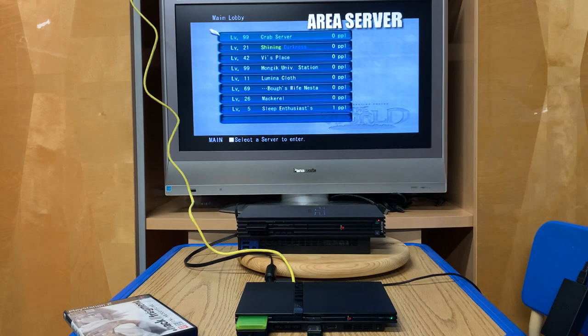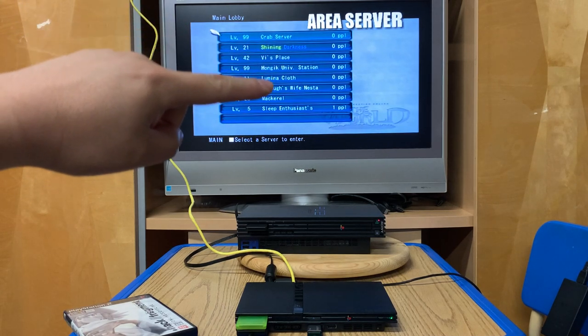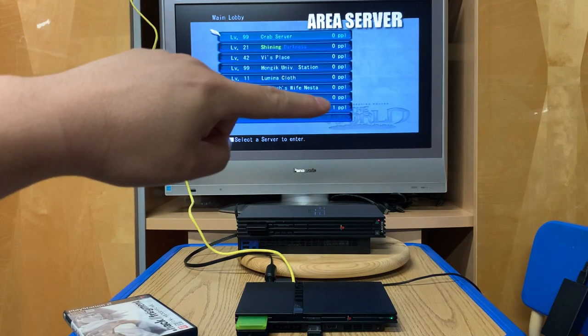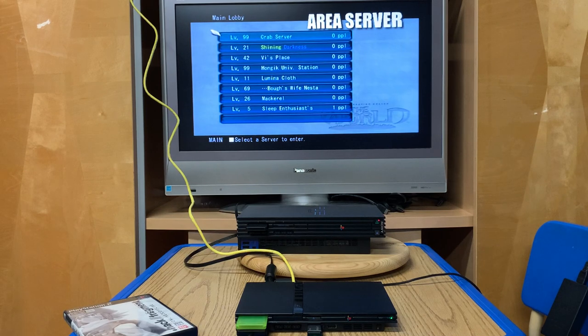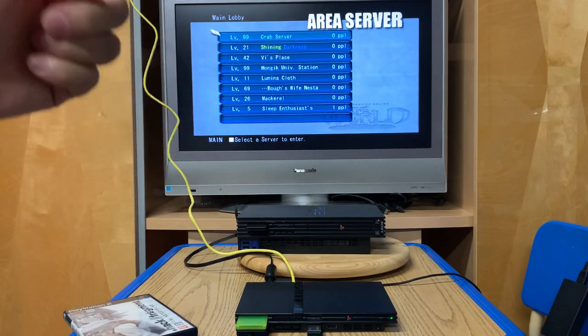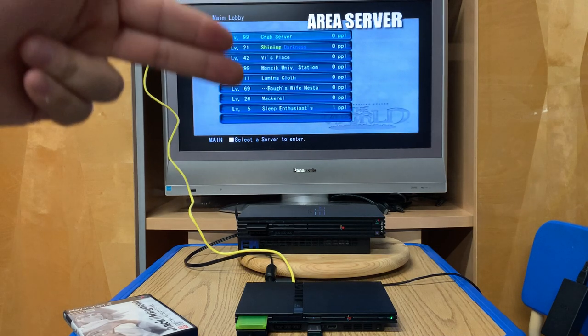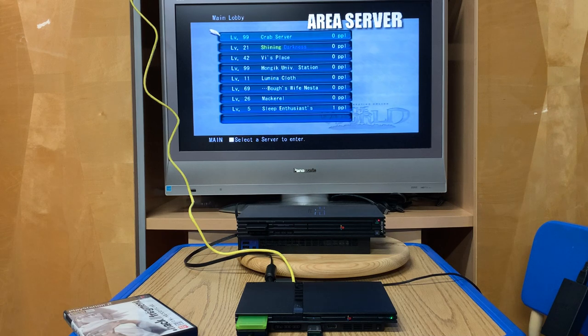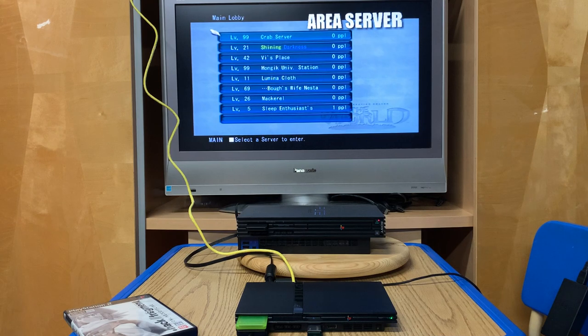If it says three, you cannot access the server. If it says one, you can join that person and be a party of two instantly. Any ones that say zero, you'll be on your own. Servers are listed based on who logged on first, so Crab Server is the oldest logged in right now. If you shut your computer off or shut the program off, your server will be removed from the list. But if you leave your computer on hosting the server, your name will stay up and eventually float to the top as others shut down.